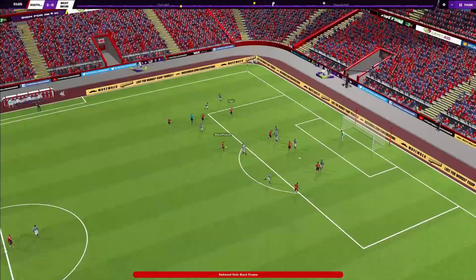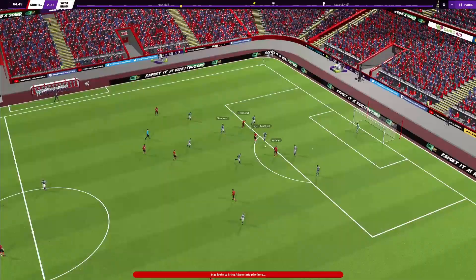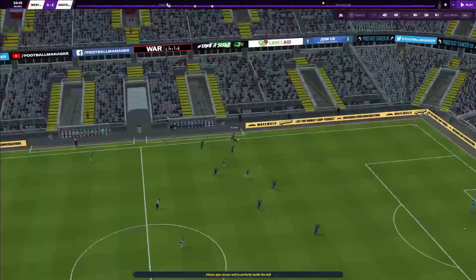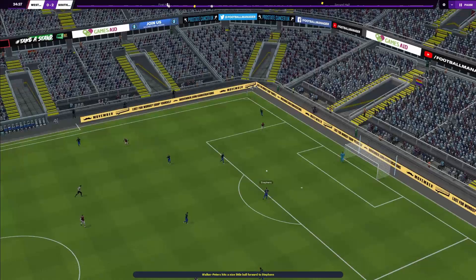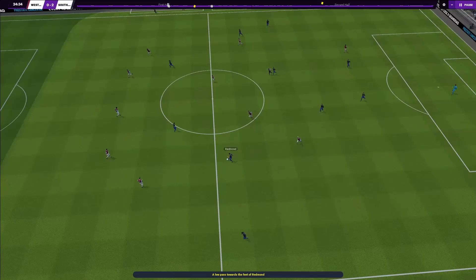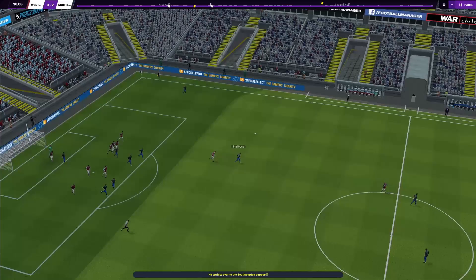Hello ladies and gentlemen, welcome back to my YouTube channel, it's RDF. In today's video we will be looking at Ralph Hasenhüttl's system for Southampton and we are going to try and recreate that in Football Manager 2021. It's a 4-4-2 — or depending on who you talk to, a 4-2-2-2 or a 4-2-4 — but no matter the formation, the tactical principles remain the same.